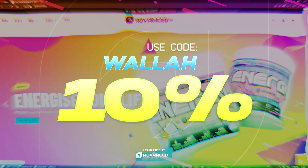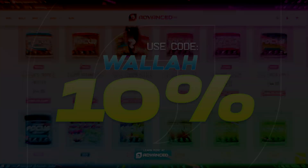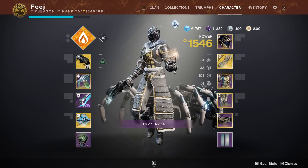Use code WALLA for any Advanced GG products for 10% off. Hey, what's going on guys? WALLA here.